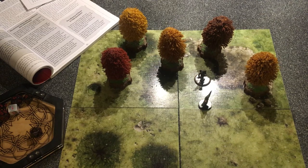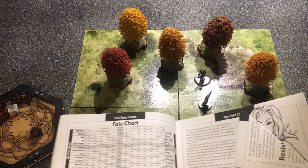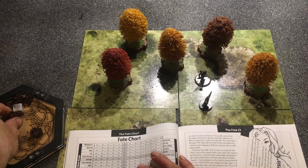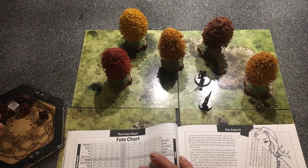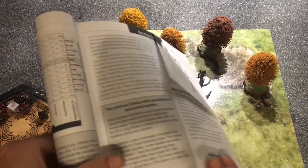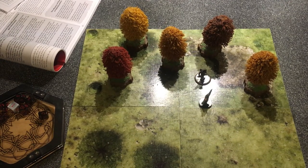If that owl thing had psionically called to the grizzly bear, this would have been horrible. Now the ranger sees the grizzly bear - the question is, does the grizzly bear notice them? Rolling on the fate chart - no! We're lucky. The grizzly bear is stirring and moving inside the cave, but so far is unaware of their presence. It's time to get the heck out of here, leave that thing be, and hopefully it'll eat the owl thing and forget all about us.